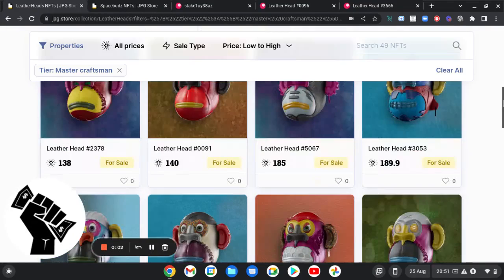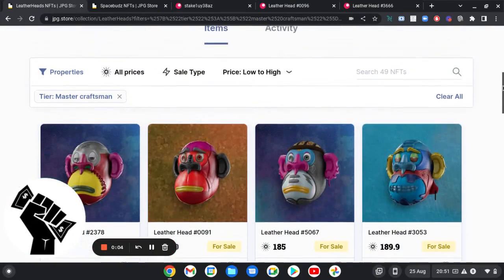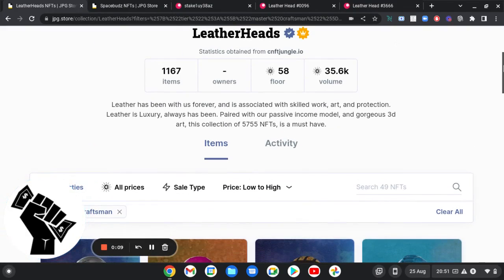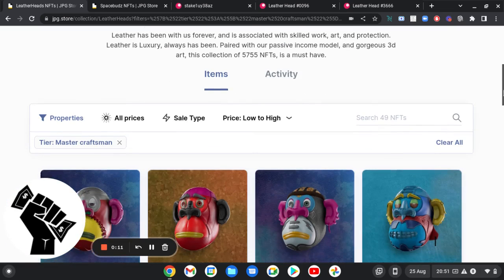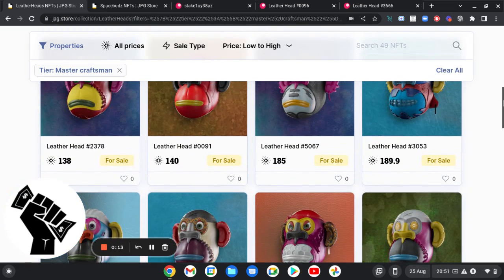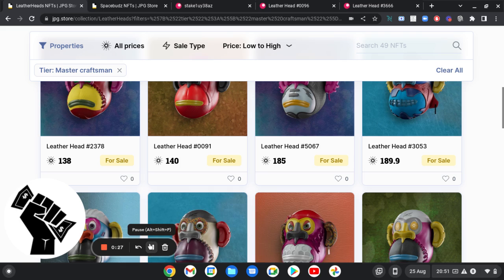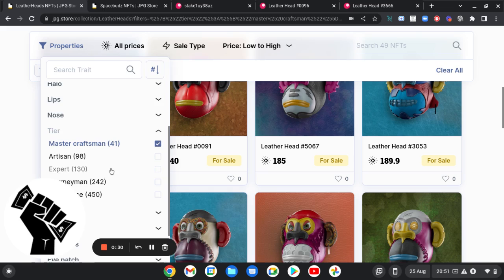Stock Boy D Blockchain Finance and Value. We're going to have a look at the Leatherheads. To mint one at the minute it's like 99 ADA. I minted one myself and there are different tiers — you've got apprentice, journeyman, expert, artisan, and master craftsman.